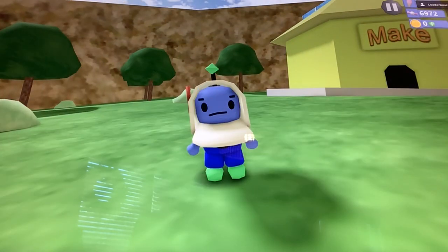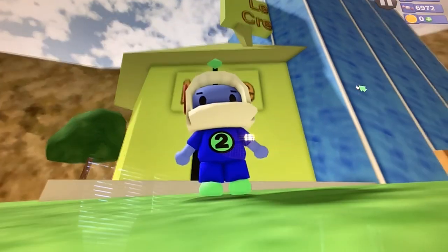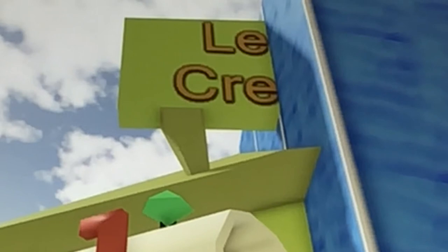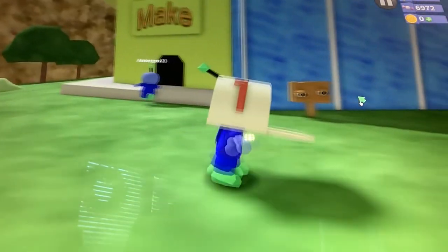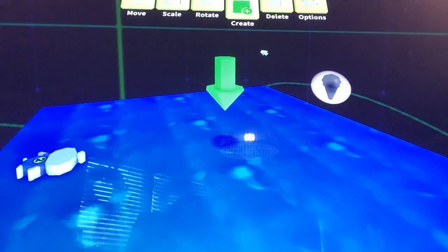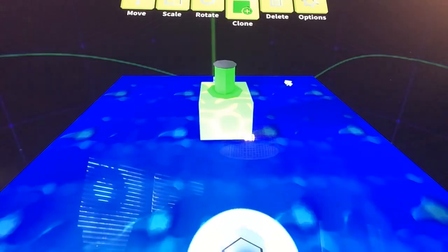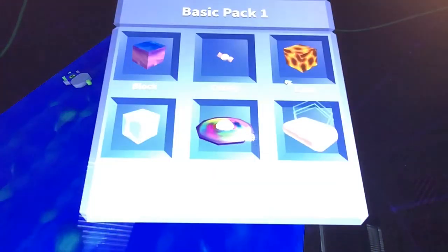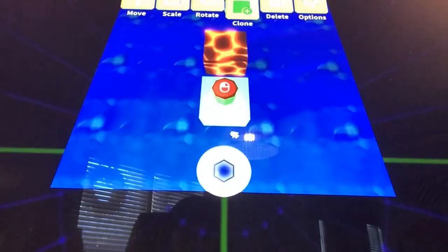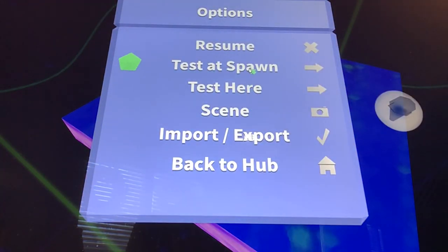First, we gotta do noclip — it's kind of obvious. So you gotta go into Create, or as it's called now, and go into the making section. First you're gonna create a block, which is lava, and place it right here in front of your spawn. Next, you're gonna scroll until you find the guard and place that right here. Then go into options and test and spawn.